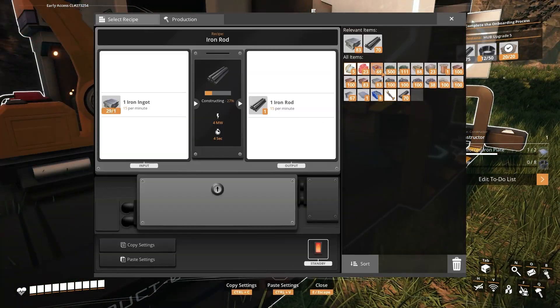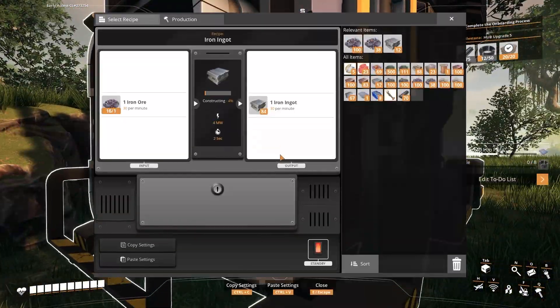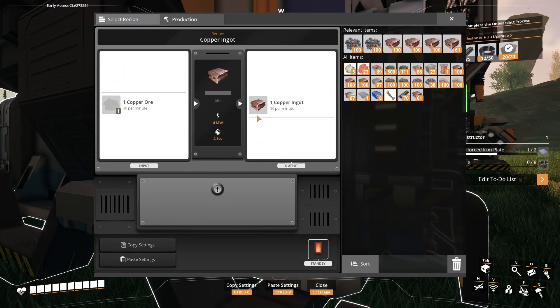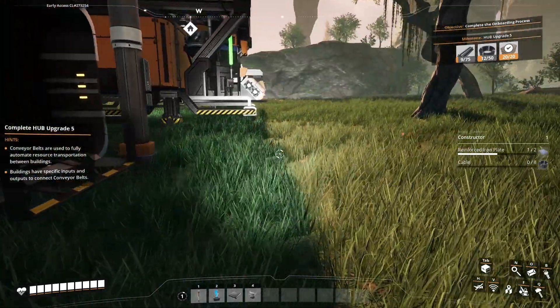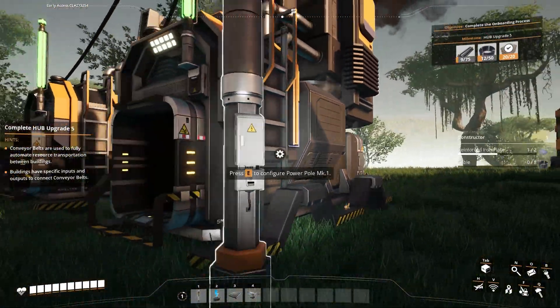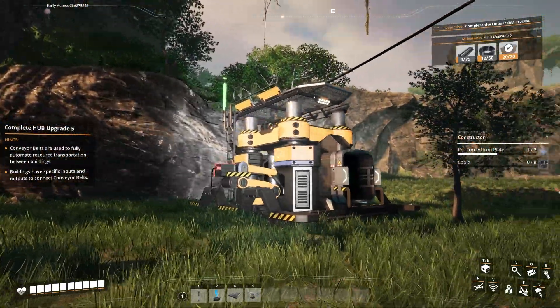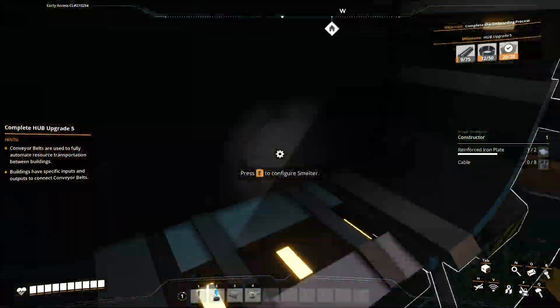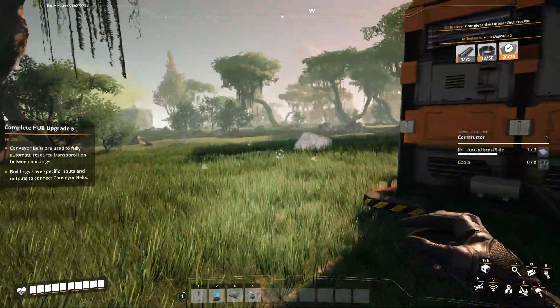I'm pretty happy with it. We're going to knock a few more — we're going to have more of these soon. We need more. What is this? Copper. Yes! We have a very, very basic setup right now. This needs something to spit the resources out into, and this needs something to spit the resources into it and then something to spit it out into. We have a lot of work to do.